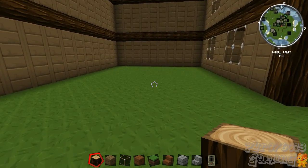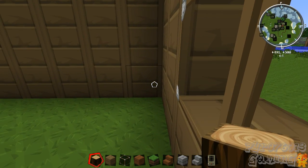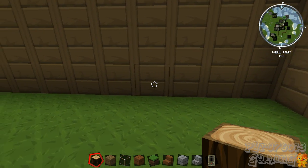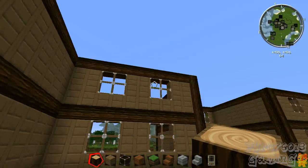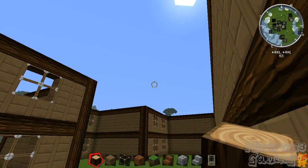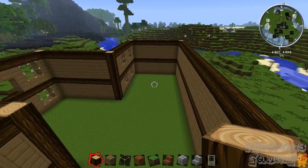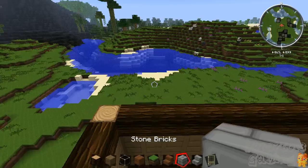Hopefully this side is tin too, because if it is, then everything's cool. One, two, three, four, five, six, seven, eight, nine, ten. Everything's perfect. I don't have to break down the back wall and rebuild it. Thankfully. That's a good thing.